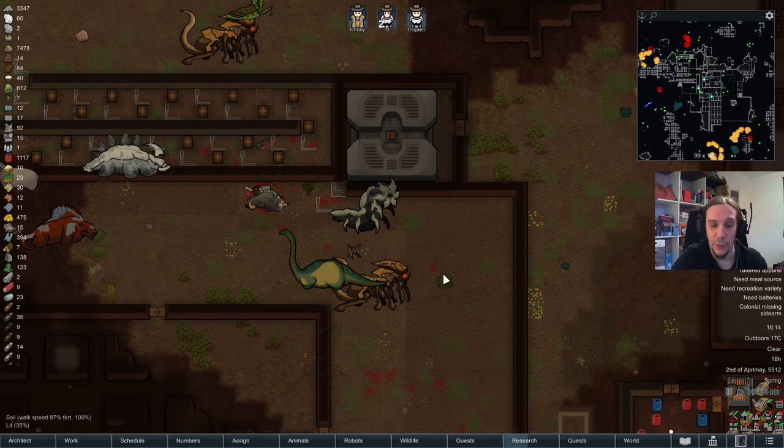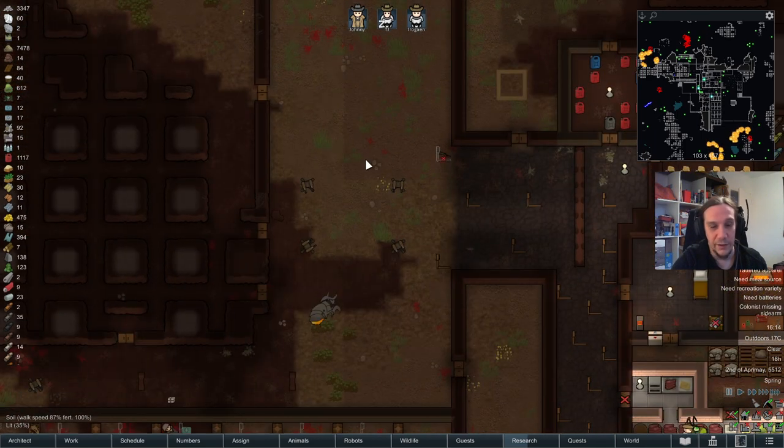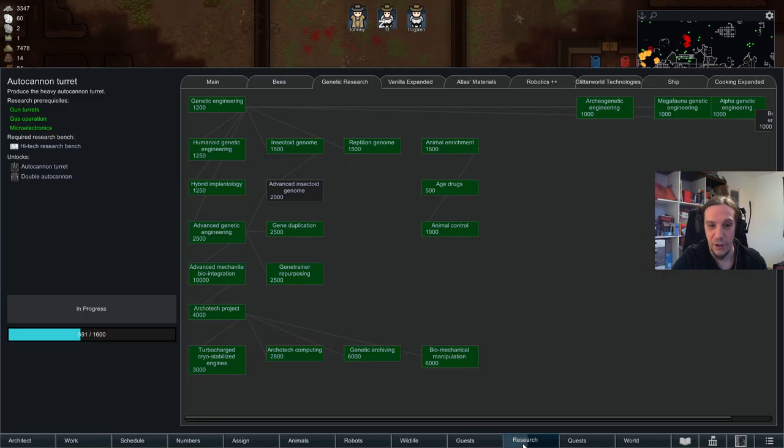First up, to go down the road of genetic engineering, you will need technology. I would strongly recommend you to first create a solid backbone of a base before you start with any of these, because this is all at least mid-game tech. You'll need a lot of steel, a lot of power, and refrigeration power and materials to actually create animals from.